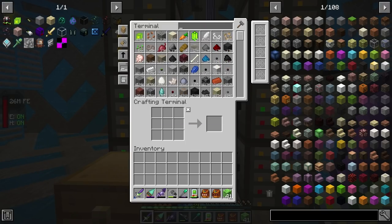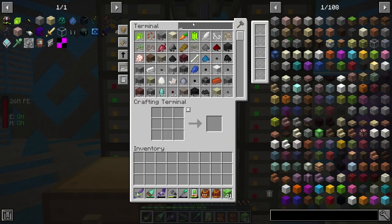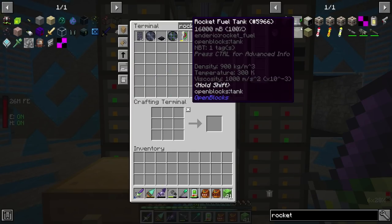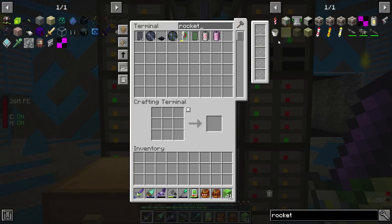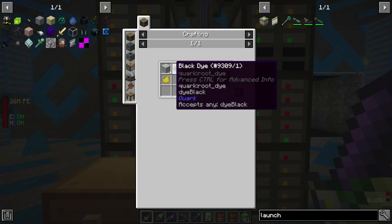One of the first things we're going to do to prepare the rocket ship is make a — launchpad! There we go. So we're gonna need quite a few of these.